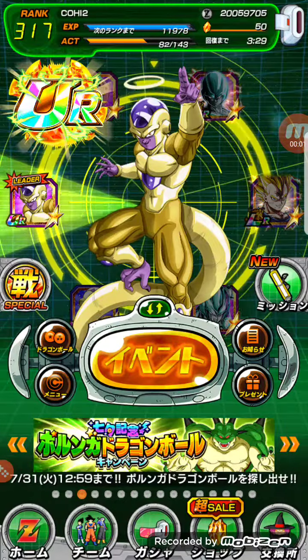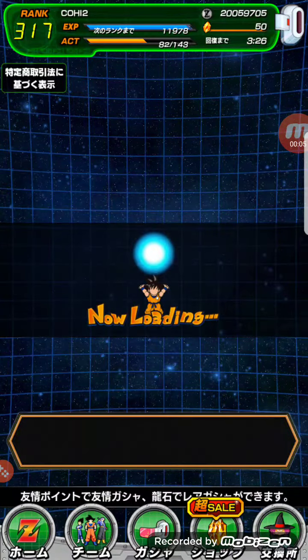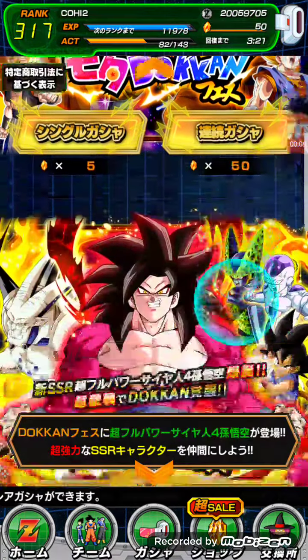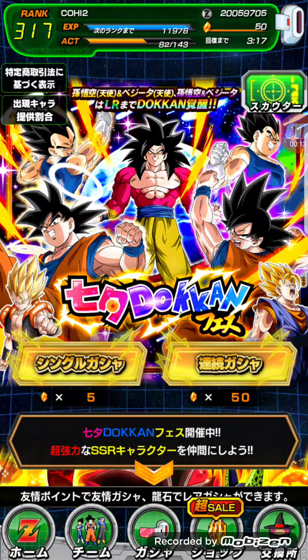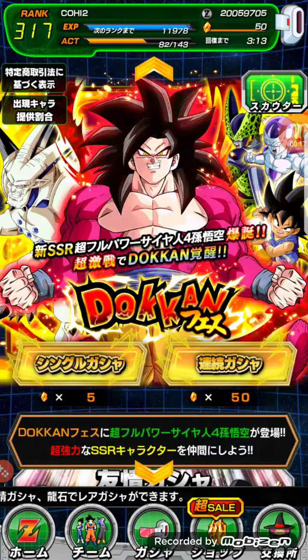Hey, what's going on guys, it's Kohai here. We've got another 50 stones so we're gonna hop back in. I did a summit multi earlier on the Tabata banner — I'm not gonna do that again, there's not really too much on there other than the LR, but the drop rates are like three percent. So we're gonna throw this 50 at the Goku banner and see if we can pull one of the new Freezes.